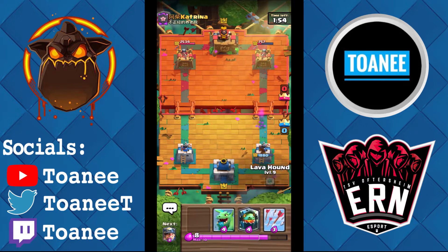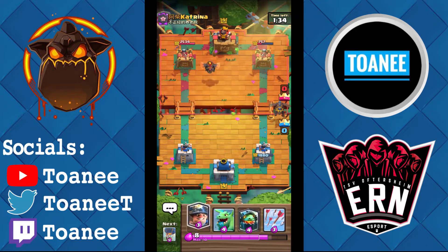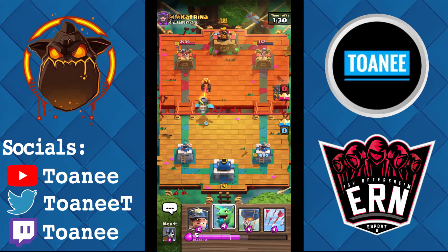We're going to Hound here, same lane as his Hound once he plays it. I think I'm actually up in elixir, so I get to play Hound first, but he'll most likely go same lane. Wow, he actually decided to go opposite — interesting. I think he's deciding to throw that tower in, give up on it, and try to attack over here. So we're going to Inferno Dragon really high, because we have arrows to protect it and Baby Dragon, so I don't really have to care.